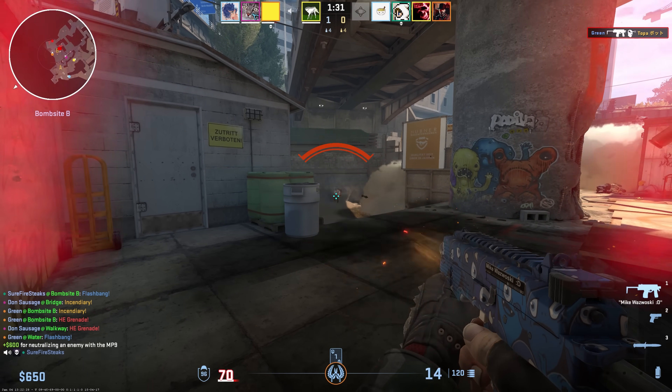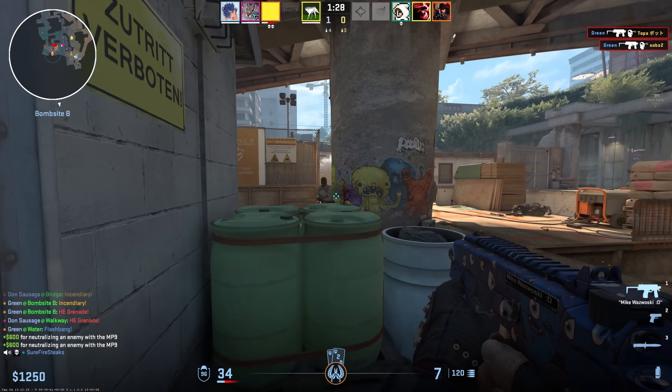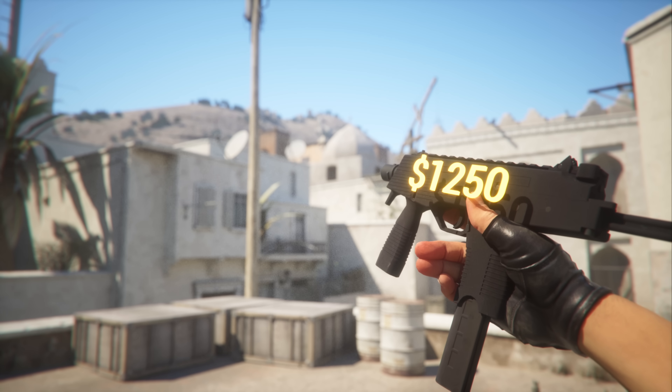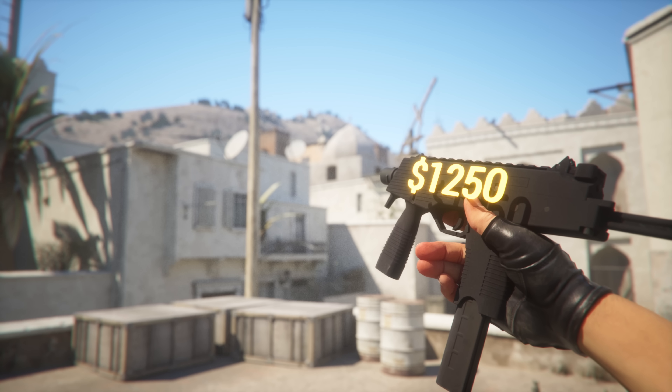So don't be afraid to reload with only half a mag left. When you can empty the whole mag in 2 seconds, you'll need every round you can get. And for its final and strongest stat — the price. The MP9 costs only $1,250, making it one of the most efficient and cost-effective guns in the game by a wide margin. But we'll get more into that later.